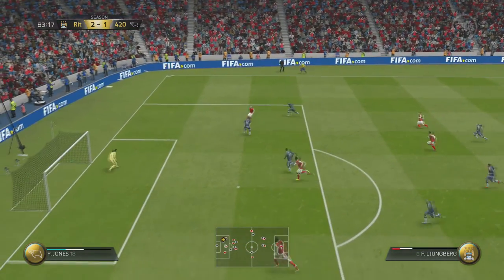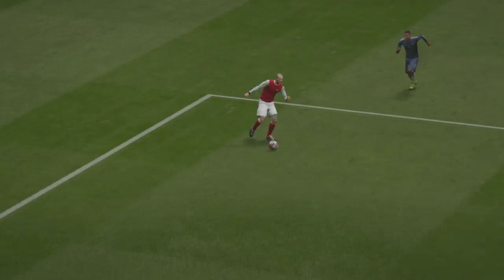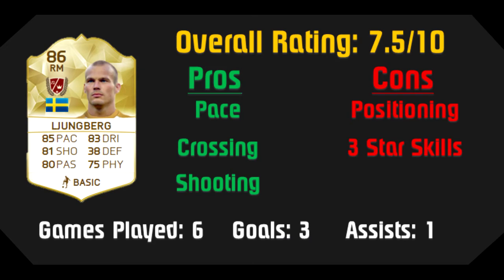My second con is his three-star skill moves. I've hit on this in other reviews — having low skill moves on the wing hurts because you need those extra moves to get in and create better opportunities. Taking everything into account, I believe Freddie Jungberg deserves a 7.5 out of 10, matching my lowest legend rating so far, which was Ryan Giggs.